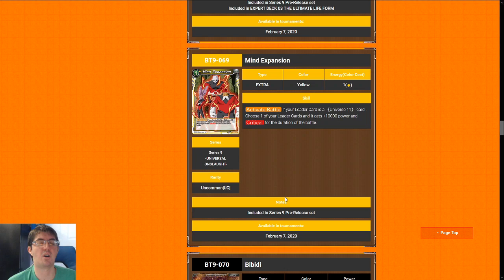The last card we're talking about is Mind Expansion, which is a one-cost to give your Jiren leader 10k and Critical — whether that's offense or defense. It's basically like Flash Bomber: you're going to play it if you open it and you're on the Jiren leader. It's not as good as Flash Bomber because Flash Bomber works on all your battle cards and Mind Expansion only works on your leader, but that's still good enough to get a seven from me.